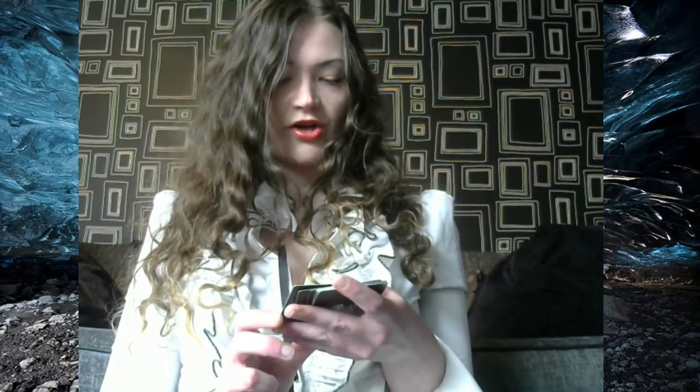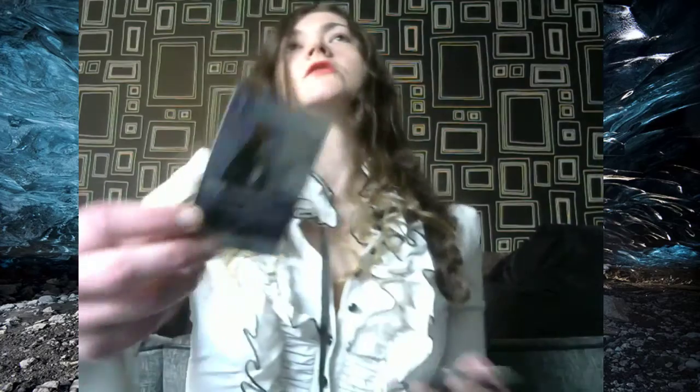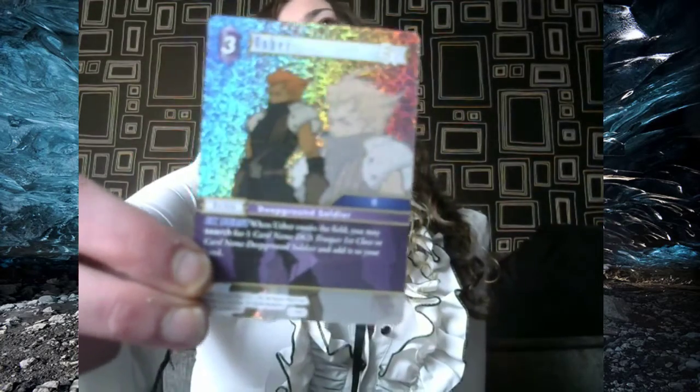Then our rare is Usher. When Usher enters the field, you may search for one card named DGS Trooper First Class or card named Deep Ground Soldier and add it to your hand. It's not going to be very handy for my deck personally, but it's still a nice card. Very nice. And a very cool rare.